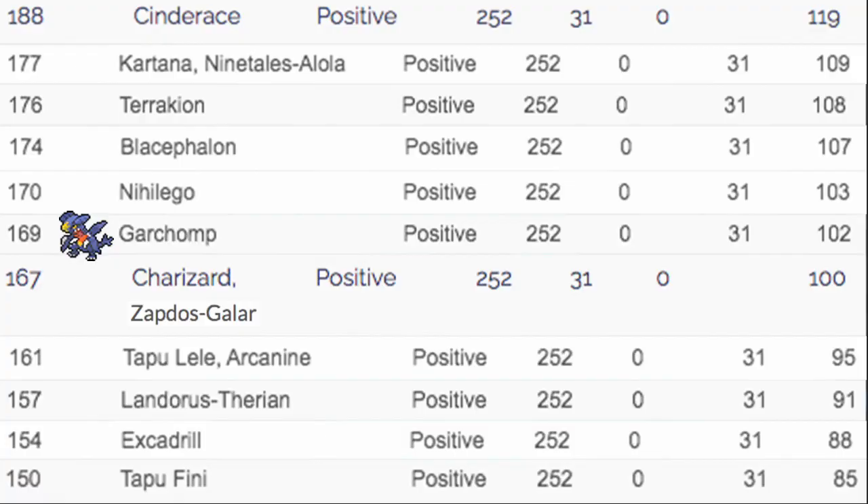That is it for that. Let's talk about Speed Tiers. The Speed Tiers I wanted to highlight are the base ones, not with Choice Scarf. It's at 169, which is a very comfortable Speed Tier — outspeeding a lot of really good Pokemon like Charizard, Zapdos-Galar, Tapu Lele, Arcanine, Lando-T if it's not scarfed, Excadrill if it's not in its weather, Tapu Fini, Duraludon, and Togekiss. The list goes on — a lot of really good Pokemon in that 130 to 170 range. Unfortunately, there are a lot of 170 to 200 range Pokemon like Nihilego, Blacephalon, Terrakion, Kartana, Durant, Ninetales-Alola, Cinderace, and Dragapult. But Garchomp is pretty fast. With Choice Scarf — 169 times 1.5 — that's 253.5. It's really only being outsped by weather-boosted Pokemon. Most Scarf Pokemon won't be outspeeding it.